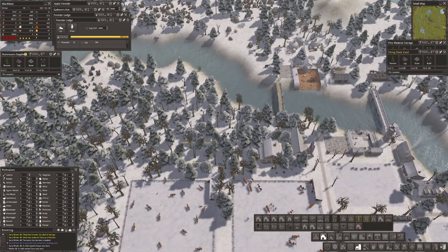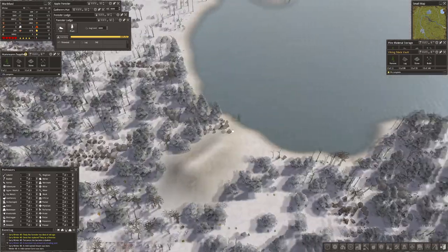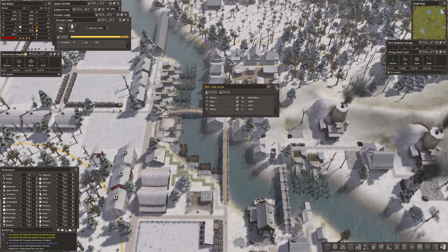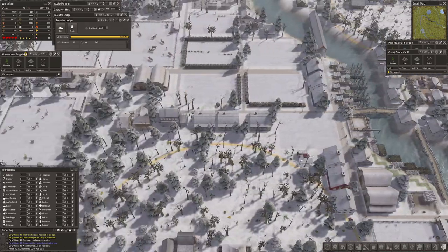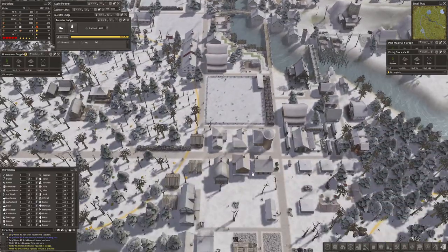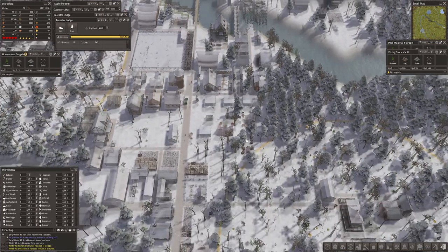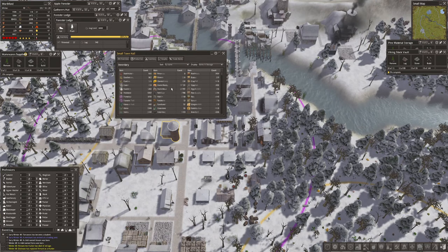We're down to one person - we've got a lot of people working here. Those of you who have said you're not building enough homes - you're absolutely right, I have not built enough homes. But I have been steadily building, we're up to nearly 40. But we need 60 children coming through. The only thing we can do is just keep building more and more homes. We're fine for food. Clothes - we seem to be making clothes, I'm not sure of what.